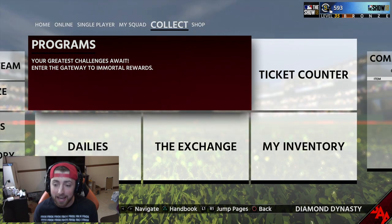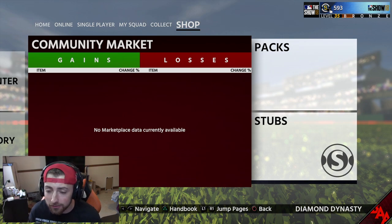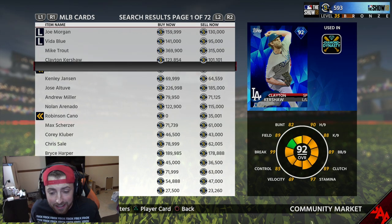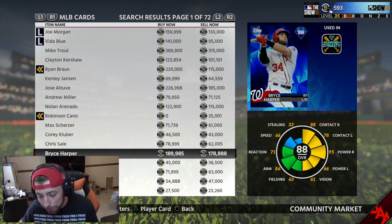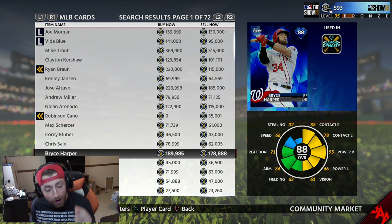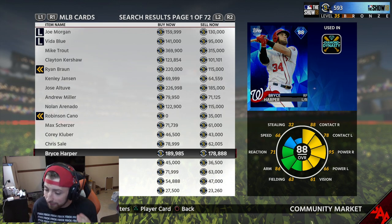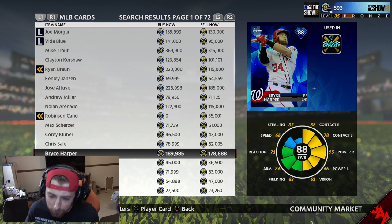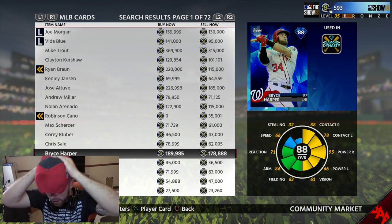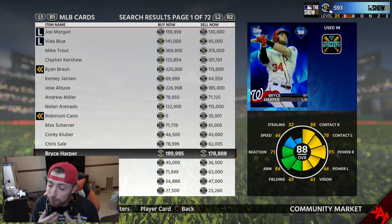And another thing I forgot to say - once the player epics come out, like if the Nationals have 99 Andre Dawson again, the cards are going to absolutely freaking skyrocket. So if you're willing to risk it, I would suggest getting Bryce Harper. I know he goes for a lot - 189,000 is pretty expensive, but his price is going to be pretty stable all year. But if the player epics come out and Andre Dawson is the player epic for the Nationals again, this card is going to be at least 300,000 to 400,000-500,000 because everyone's going to want it.